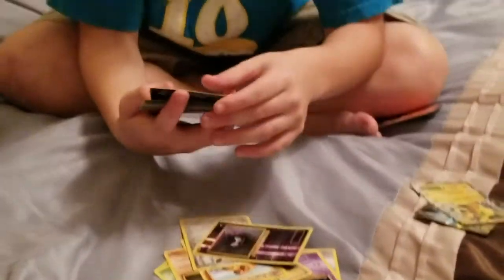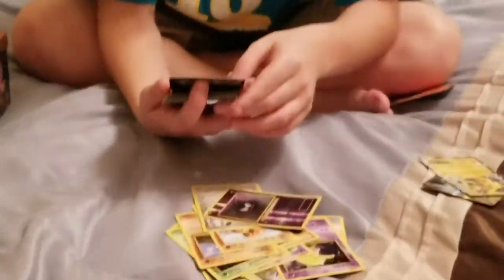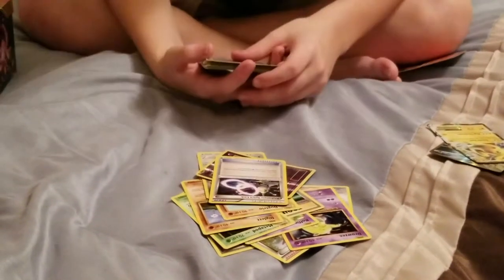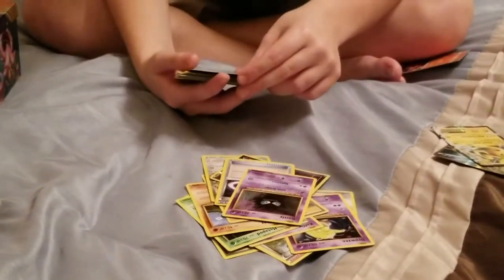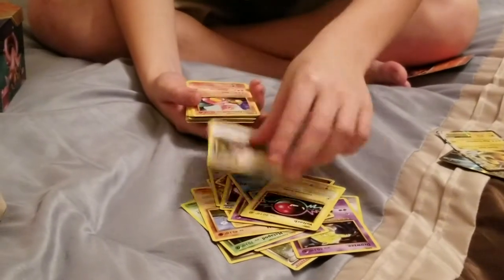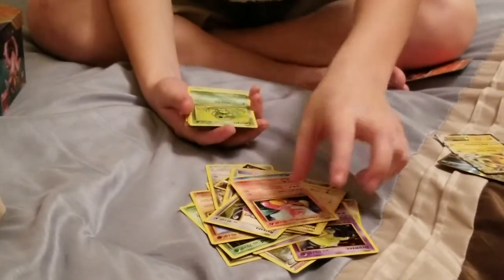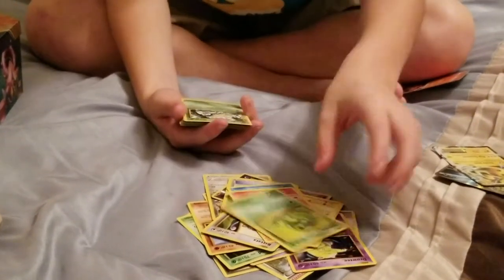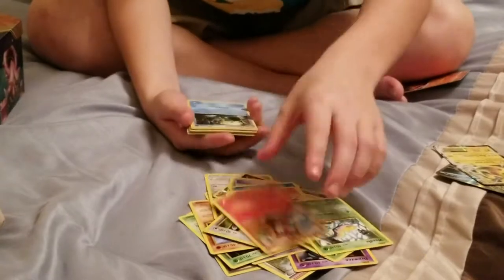Awesome cards! Alright, back to the Pokemon — Trainer, Snorlax Spirit Link, Gastly, Poliwag, Voltorb, Ratatta, Charmeleon. I think now it's nothing — never mind. Caterpie, Weedle, Litleo.